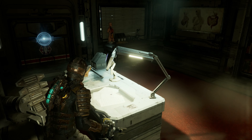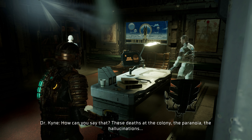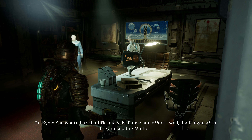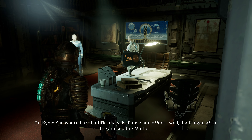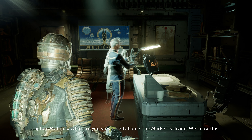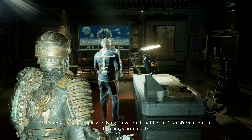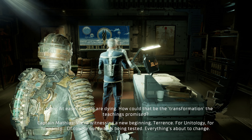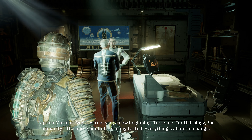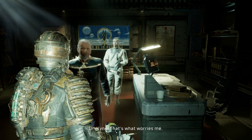Ben, what in God's name is happening down there? Precisely that - God's work. How can you say that? These deaths at the colony, the paranoia, the hallucinations - you wanted a scientific analysis, cause and effect. Well, it all began after they raised the Marker. What are you so worried about? The Marker is defined, we know this. Look, it'll be on board tomorrow, you can study it then. People are dying - how can that be? The transformation, the teachings promise we're witnessing a new beginning, Terence, for Unitology, for humanity. Of course our faith is being tested. Everything is about to change. That's what worries me. Recording seal entry.